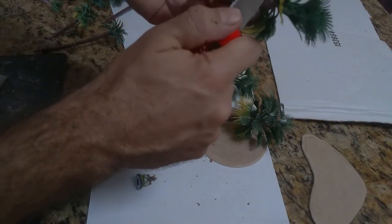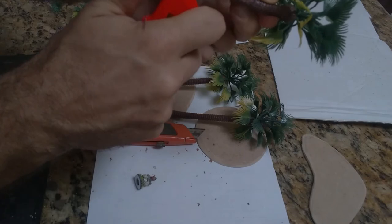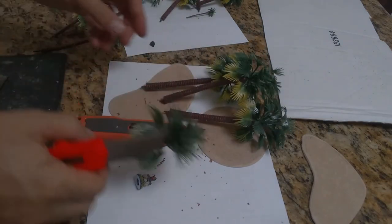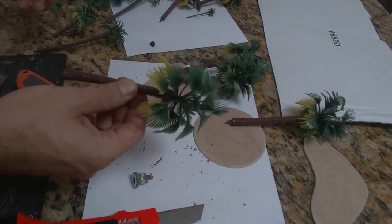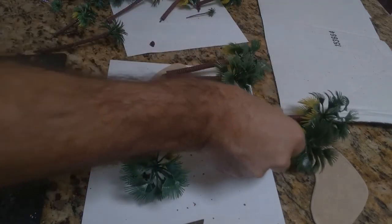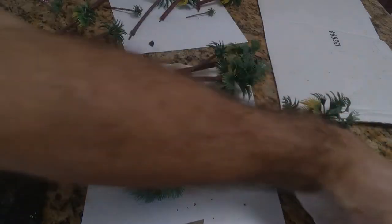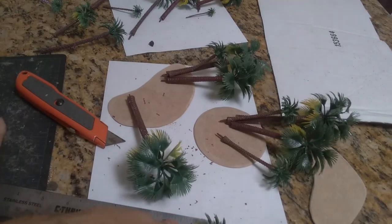We trim off that little bit of excess plastic. These palm trees were pretty cheap — I got like 20 or 30 of them on Amazon, cheap plastic trees that go on birthday cakes or whatever. The thing I liked about these is they have a little pin at the bottom, which is going to make the trees way more stable. The masonite board I'm using has a little beveled edge — I cut those to size and sanded them myself, leftover from another project.